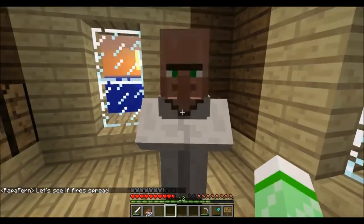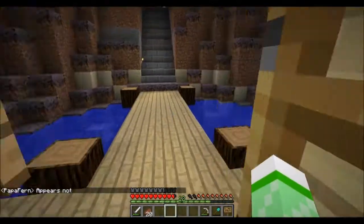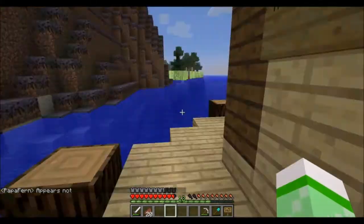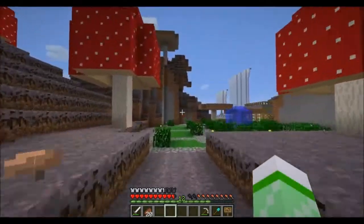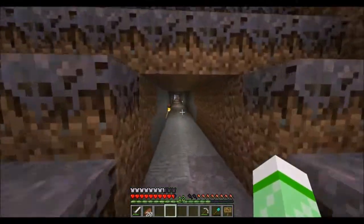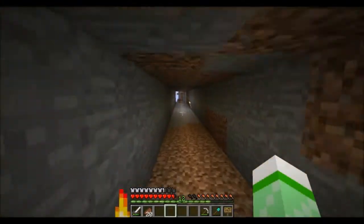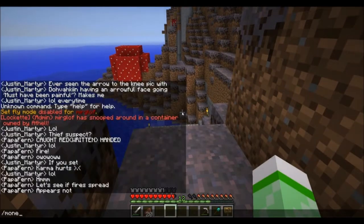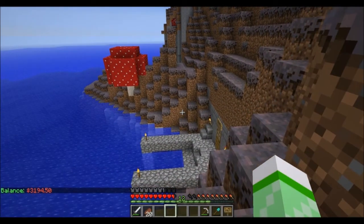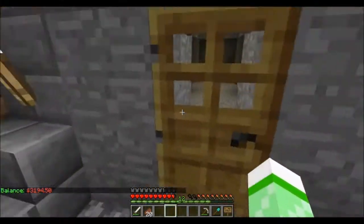Over here is a new NPC trader that trades for mycelium cobblestone, chiseled stone, and buys lapis. This is probably going to be the last NPC trader that I make using the NPC trader shopkeepers mod. The reason behind that is I have figured out that the Minecraft Essentials plugin has a built-in sign shop. So I will be switching to that, mostly because it uses the Essentials currency. I would prefer to use that than having people trade physical items.